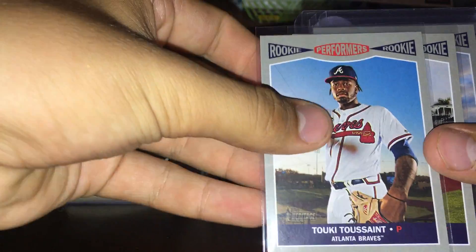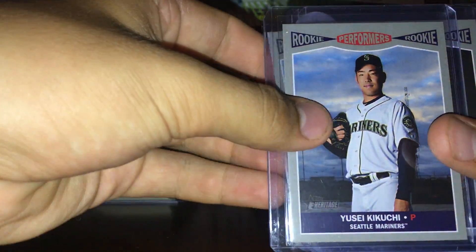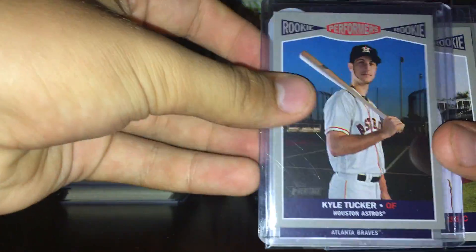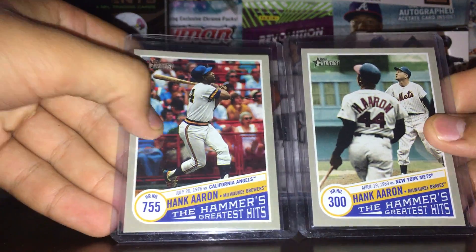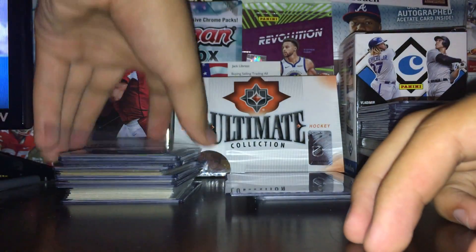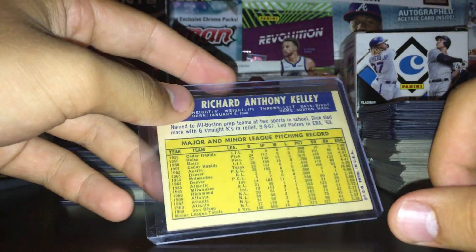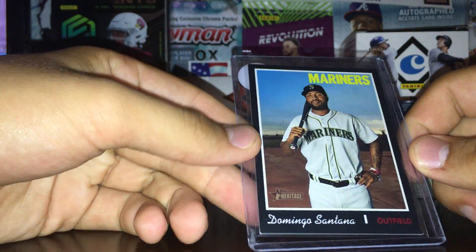We got these rookie performers - Toussaint Williams, Yusei Kikuchi, Chris Paddack, Nick Senzel, and Kyle Tucker. That's all good names there. Two of these Hank Aaron inserts, which are box toppers. And in the other box topper, a 1970s buyback of Dick Kelly. There's also a stamps card.